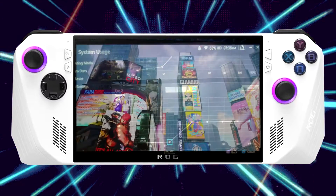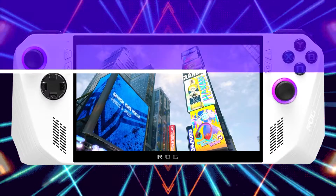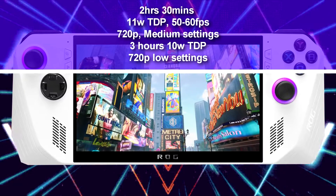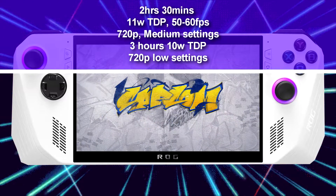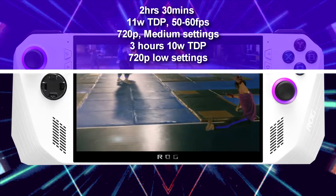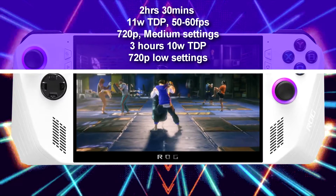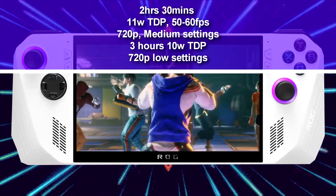The first game I tested was none other than Capcom's new fighter, Street Fighter VI. Street Fighter VI managed to get 2 hours and 30 minutes. I set the TDP to 11 watts and managed to get 50 to 60 FPS on average. The resolution was set to 720p with medium settings, and if you want you can set it to low for better performance. With these settings and TDP levels, you can play Street Fighter VI for a good amount of time without sacrificing performance or visuals.